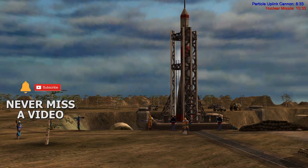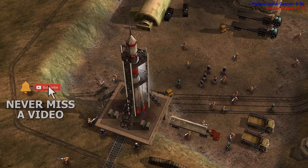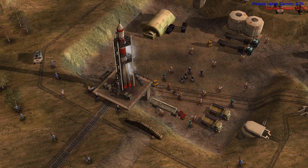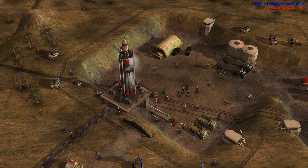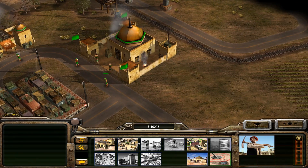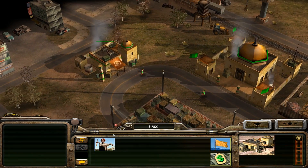That is the vessel that will carry our message. They have prepared it for launch. That's a lot of troops. We must strike swiftly if we are to capture it. Today, we will meet our destiny. The launch facility is heavily defended. We will have to hit them with everything we have.